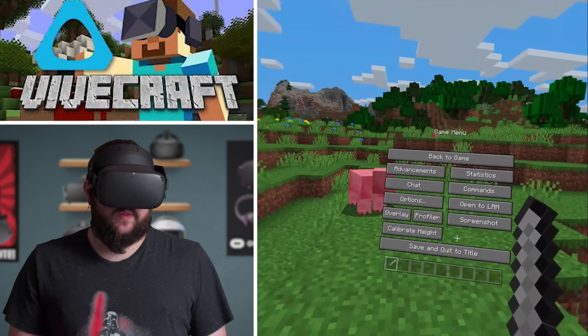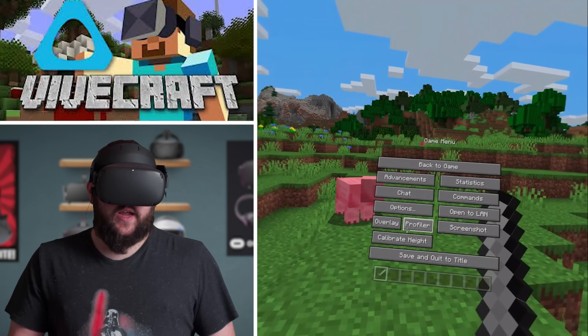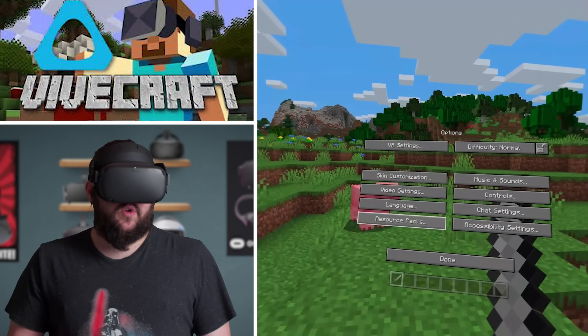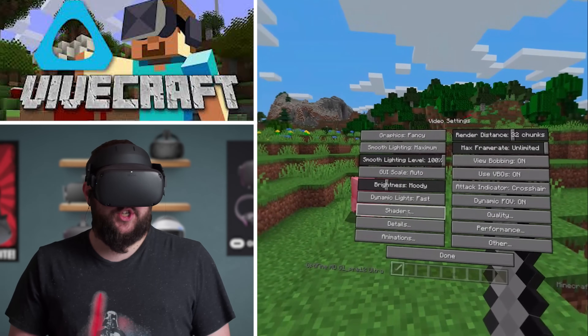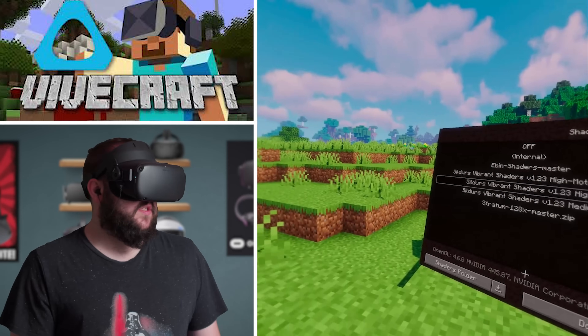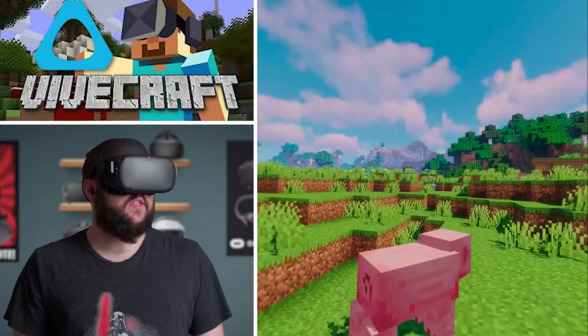Now that we're in the menu, I want to show you something really quick. You can actually use mods inside of this version of Minecraft. So we're going to go to options, and you can use resource packs. If you go to the video settings, you can actually turn on shaders, which I do have some shaders. Solar's Vibrant Shaders is the one I ended up going with.